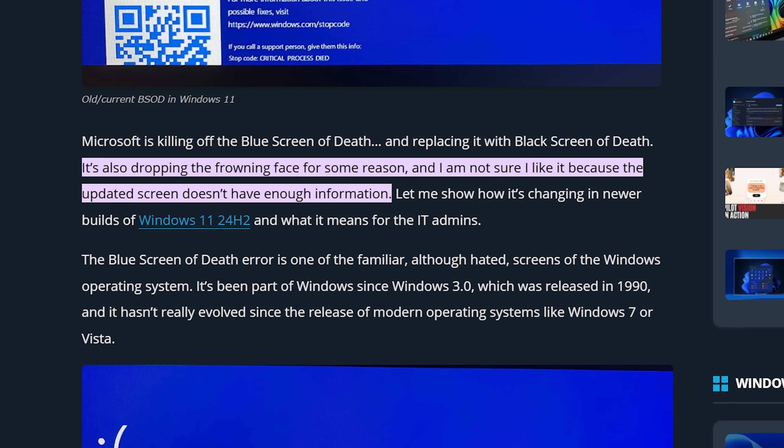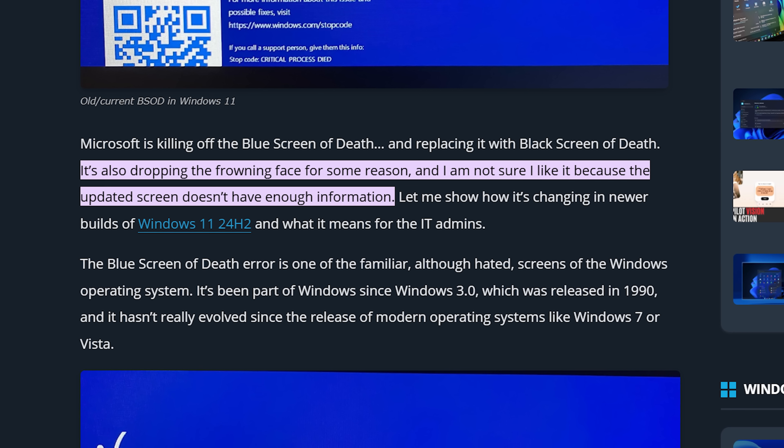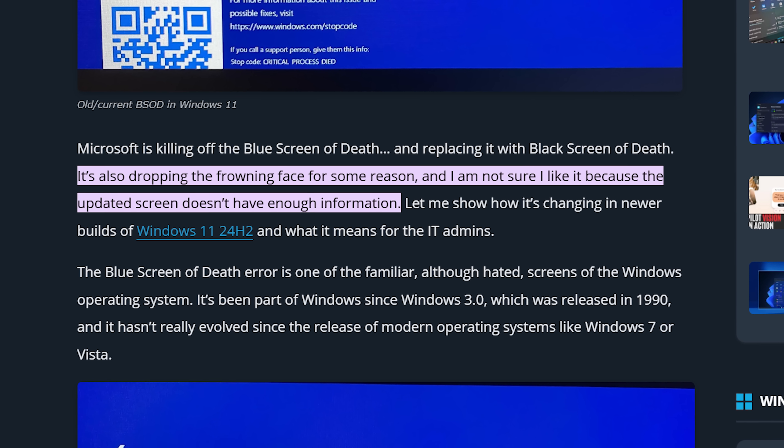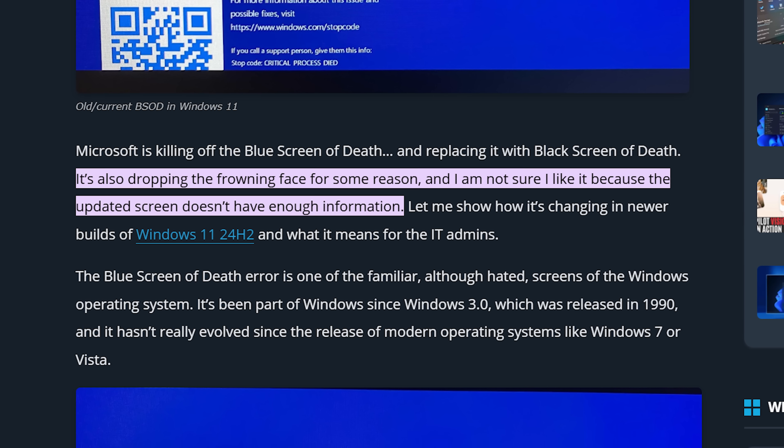While normally I love me some minimalism, there are too many things in the world. Windows' latest makes a good point — the new black screen doesn't have enough information on it. For example, the frowning face is gone, erasing any hint of how the computer feels about all this.